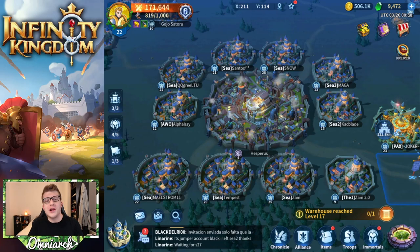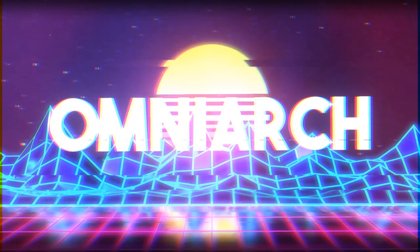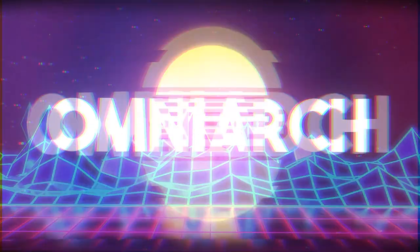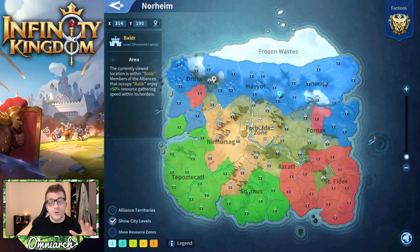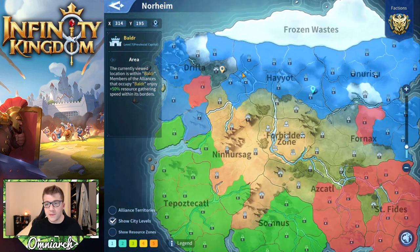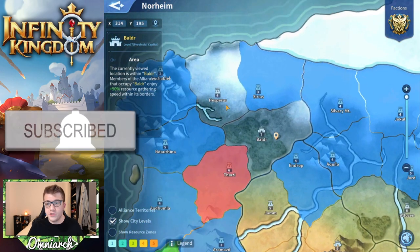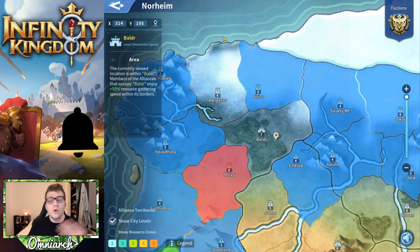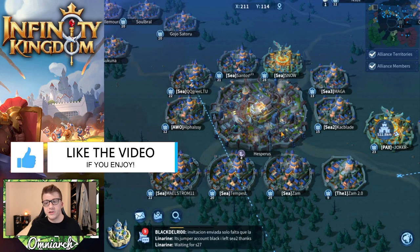What's going on guys, it's Omni. We're continuing with a brand new video where we're going to be attacking and taking down a city here in Infinity Kingdom. No alliance actually occupies this city of Hesperis. An easy way to find cities that aren't occupied is by going into the world map - the faction color corresponds with the area around the city. This part of the map is not color-coded, so nobody owns it. The blue faction, alliance Serene, is going to be taking Hesperis here in just a minute.